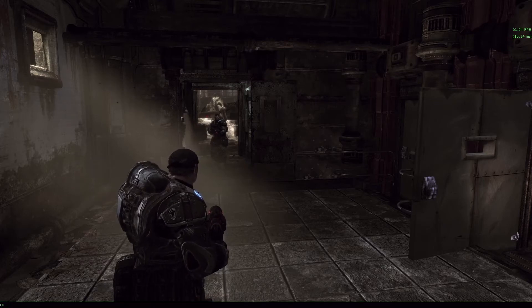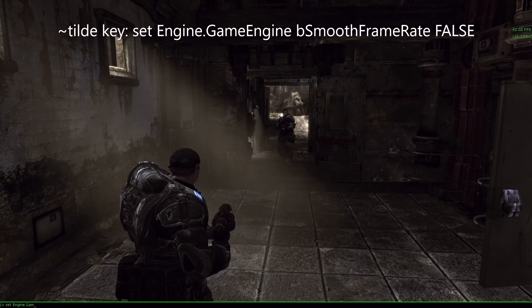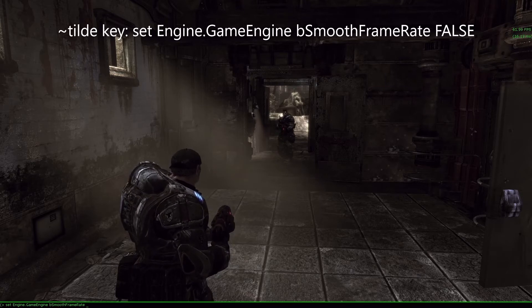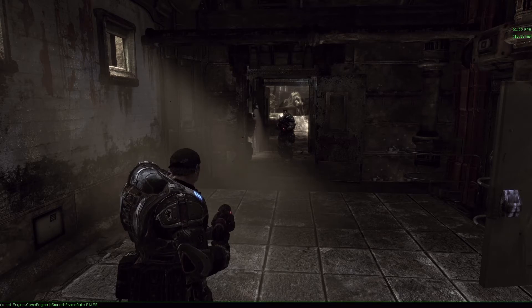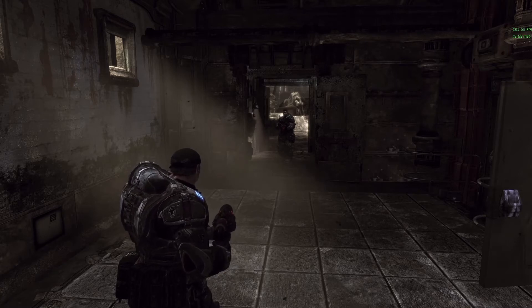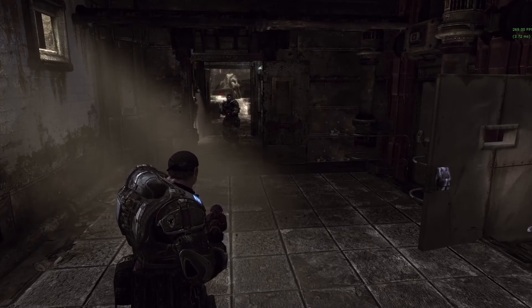Here's what you need to type to uncap the frame rate. Hit your console key and type: 'set Engine.GameEngine bSmoothFrameRate false' — capital E in Engine, capital G and capital E in GameEngine, capital B and capital S in bSmooth, capital F and capital R in FrameRate, then 'false' in all caps. Hit enter to apply it.